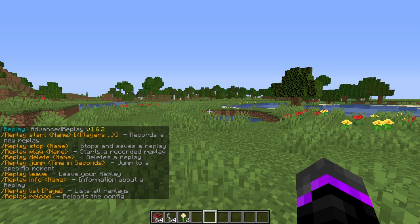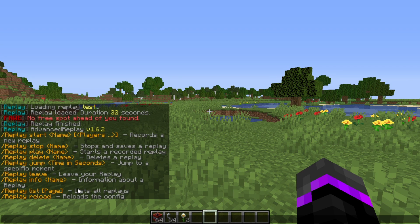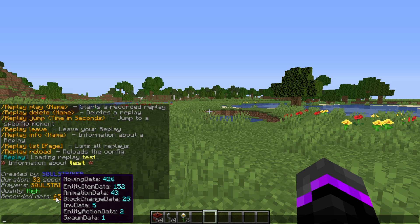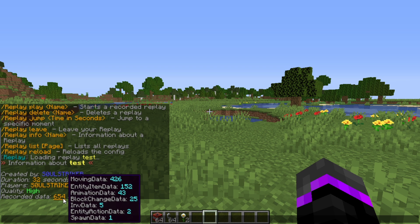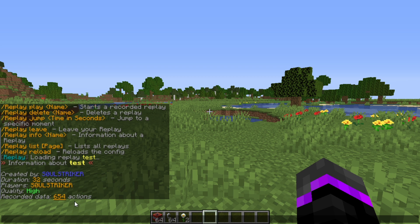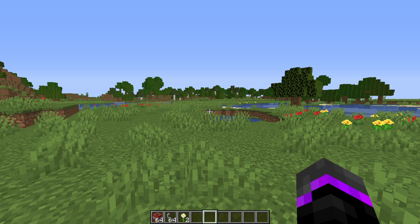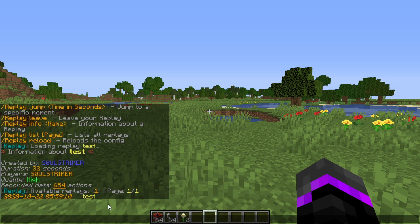If we go back to the main help menu we can do the info command on a specific replay — so if we do info and then test, it gives us information on that specific one: when it was created, the duration, how many players are recording, and you can see all the data that is being recorded, such as entity types, block changes, and inventory data. Then we can also do replay list which lists all the replays you have along with the date and time recorded.